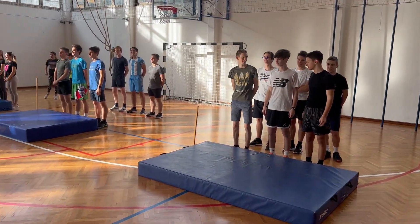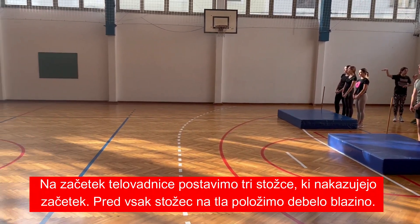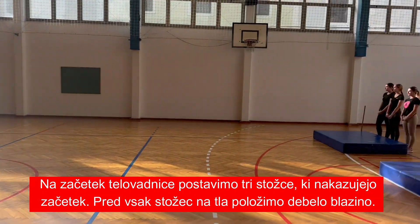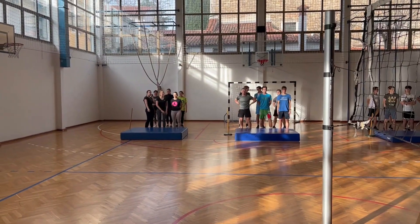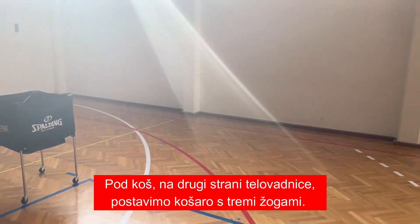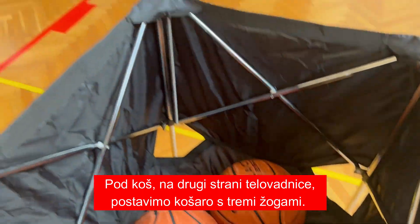Na začetek telovadnice postavimo tri stožce, ki nakazujejo začetek. Pred vsak stožec na tla položimo debelo blazino. Pod koš na drugi strani telovadnice postavimo košaro s tremi žogami.